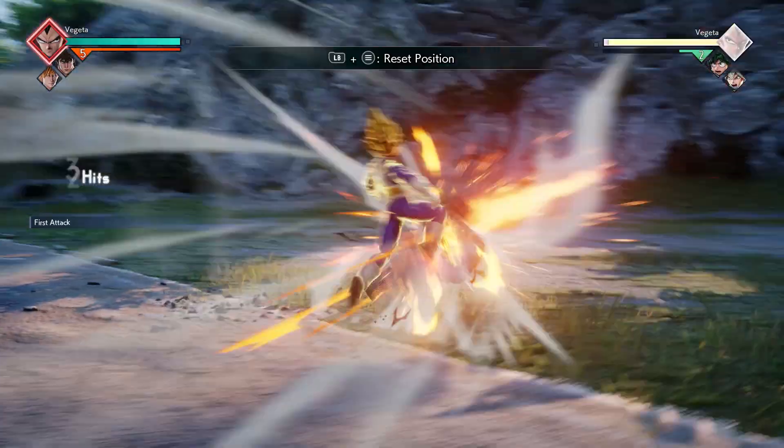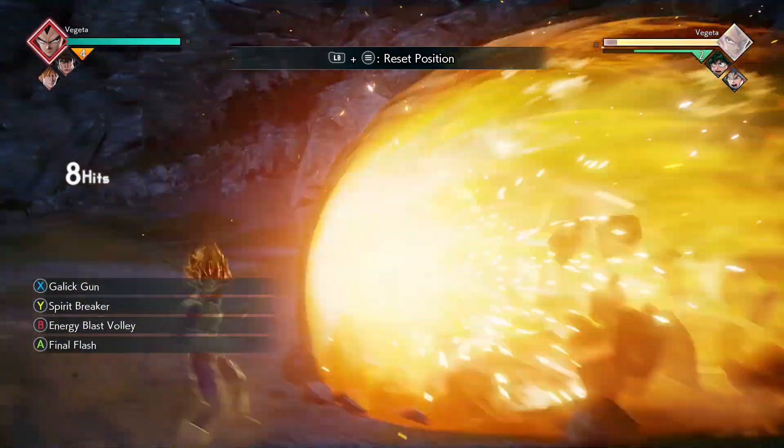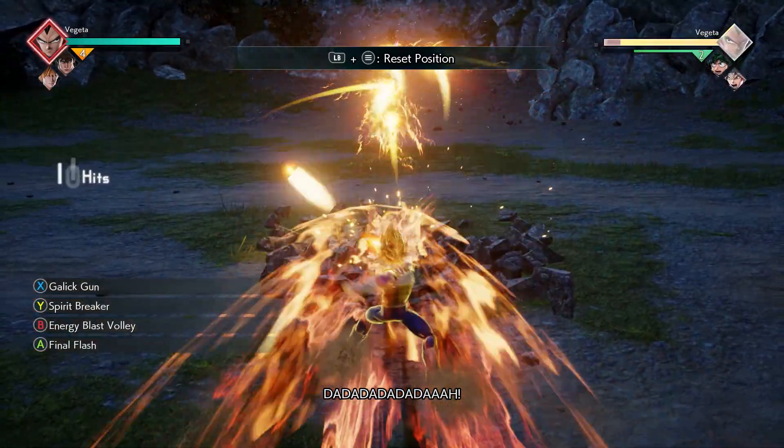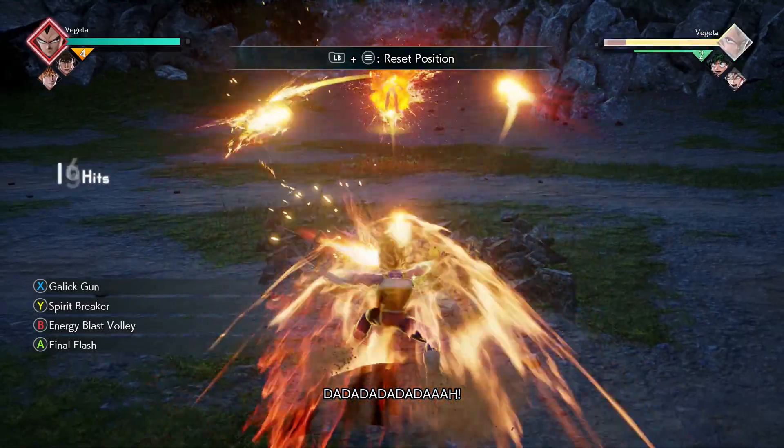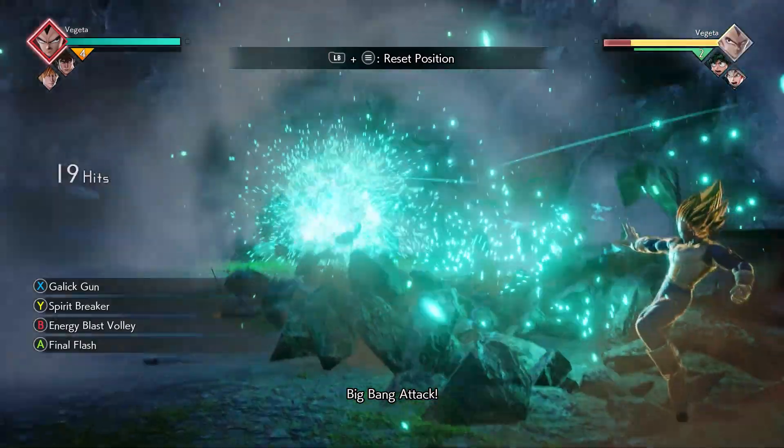Starting the first combo off, you're simply going to do five X's. On the last X, when he pushes the opponent away with the energy blast, you're going to go into your energy volley — make sure you keep holding down the RT button so he continues to do it, and then he goes into the Big Bang Attack.